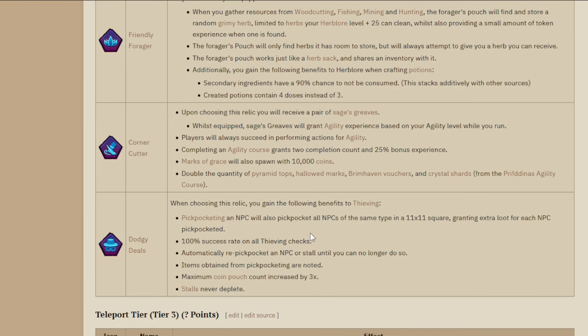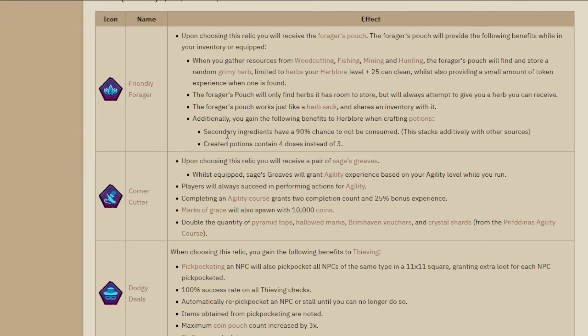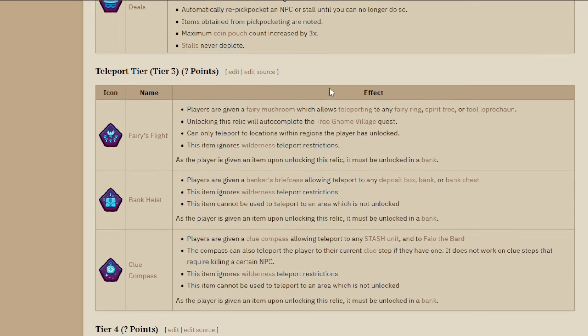It comes down to: if you want to max and refuse to do agility laps, pick Corner Cutter. If you want to do a lot of PVM and don't know how to get herbs, maybe take Friendly Forager for the passive herbs and 99 herblore. Moving on - for the teleport tier relics, if you pick two teleport relics you're trolling. Fairy's Flight lets you teleport to any fairy mushroom, spirit tree, or leprechaun - it teleports you to various places around the world. It's solid but weaker than the others when compared directly.